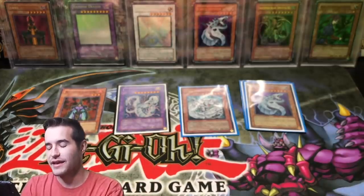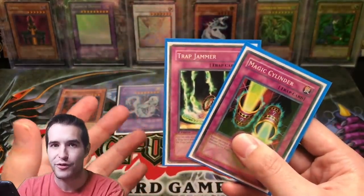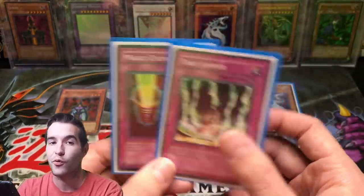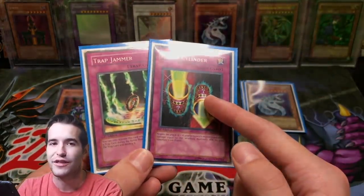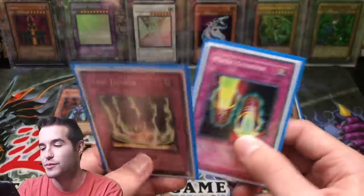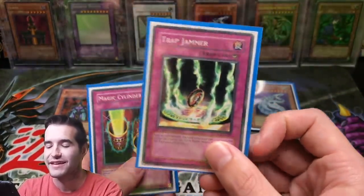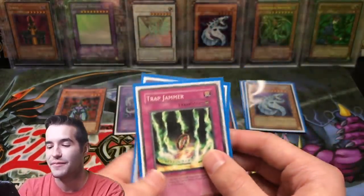Then we get into some of the random common stuff. I had Trap Jammer and Magic Cylinder — I had a lot of back row stuff. By the way, I did not have a banlist-legal deck. I didn't even know there was a banlist. Magic Cylinder — I loved this card, I thought it was so good. They attack and you send it right back at them. I really liked stopping stuff, and since I used traps I figured if they use traps on me, I'm not letting it happen. So I had Trap Jammer. I like how I double-sleeved this destroyed common — kind of funny.